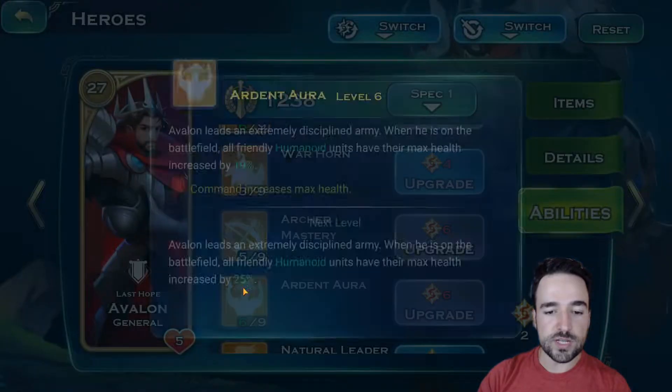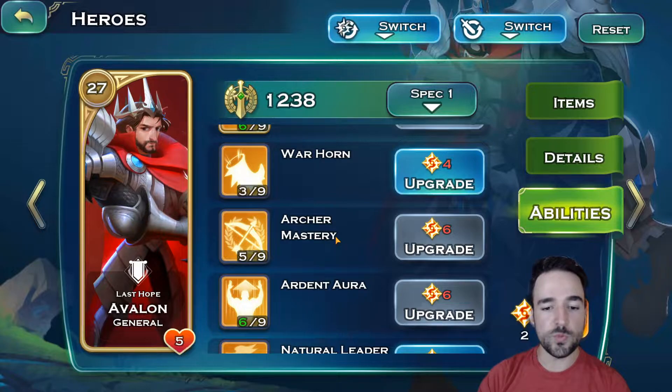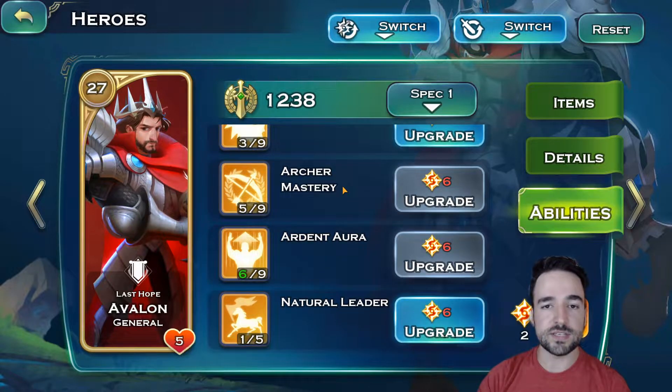All friendly humanoids have their health increased with the Ardent Aura ability. Every human unit is a humanoid — some other races also have humanoids, so this applies to them as well, but for humans it applies to all units. If you are a low spender or free-to-play, I would recommend you stick to humans for as long as possible because you can get through most of the content and you already have the commanders and heroes you need unlocked.